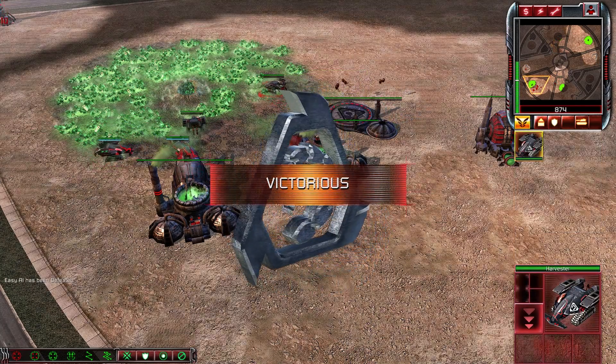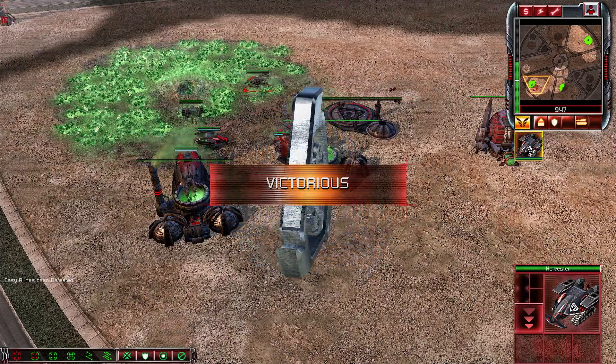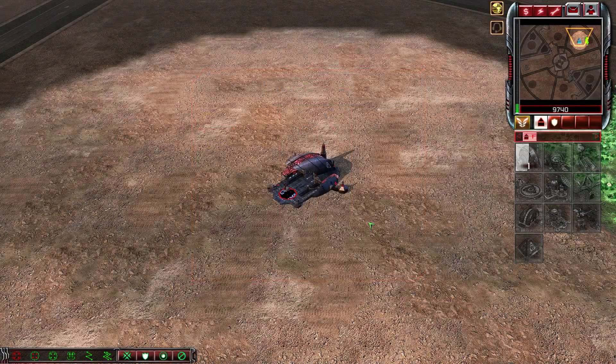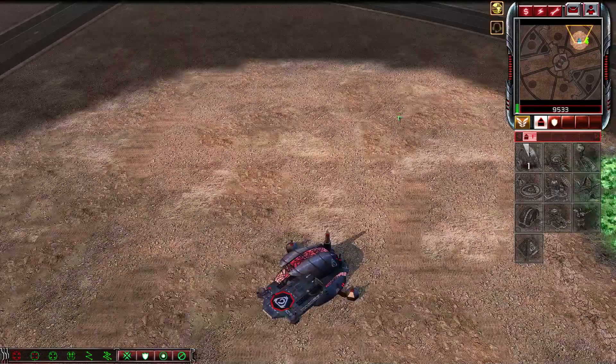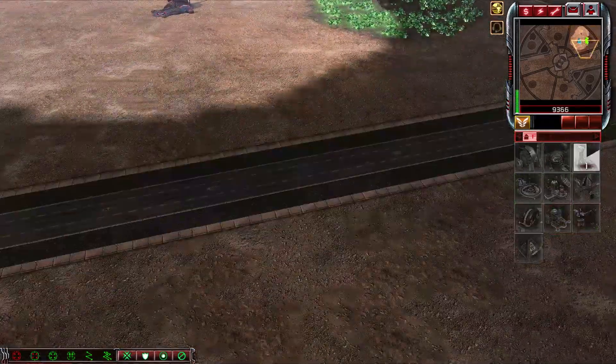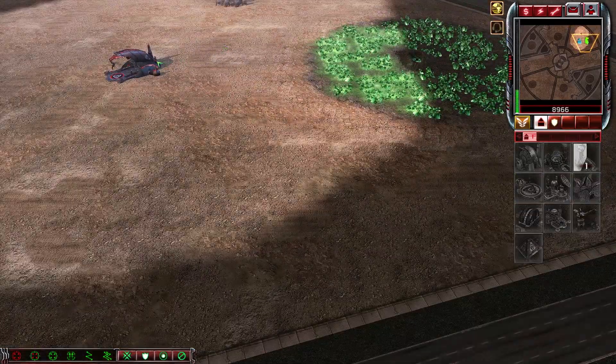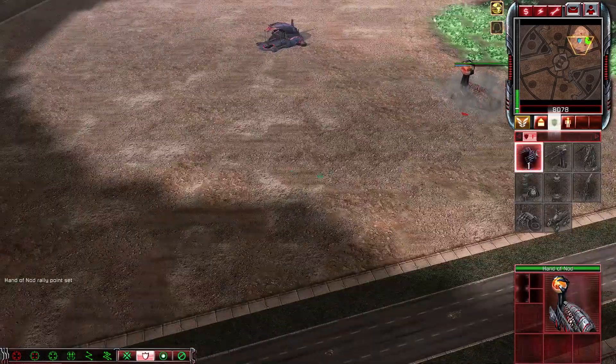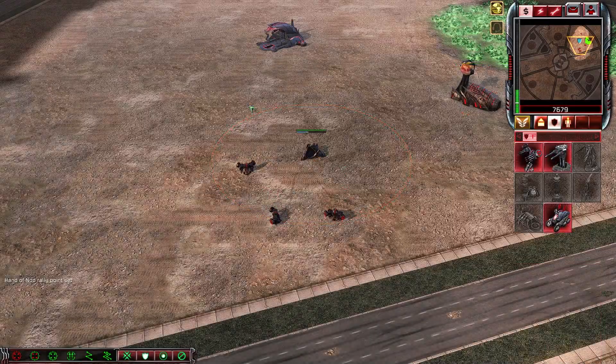Time to go do this against a real player and we shall see how it works. Welcome back to part two. We are against Impact, a good friend of mine. We are doing the flame rush strategy. I'm going to show you how to do it. We're against GDI — so we're Black Hand. He's probably going to scout us with a Pitbull or something like that. Even if he does, we still go flame tanks.